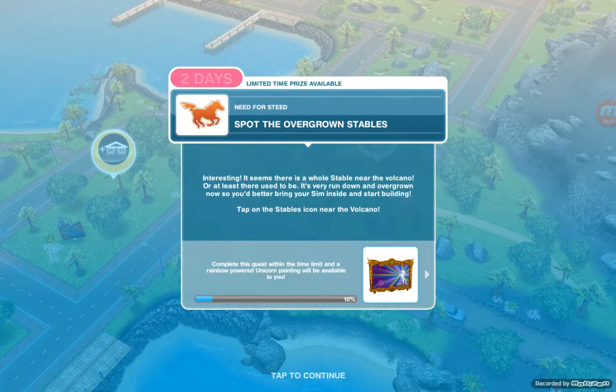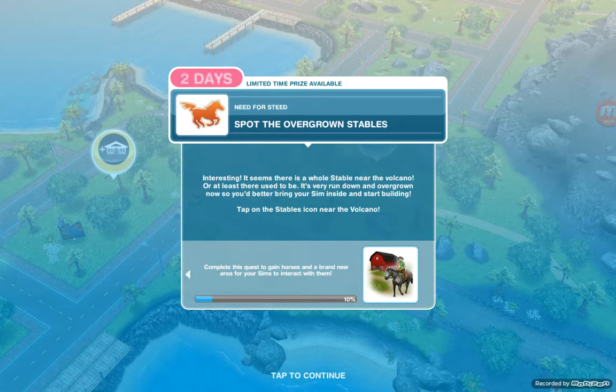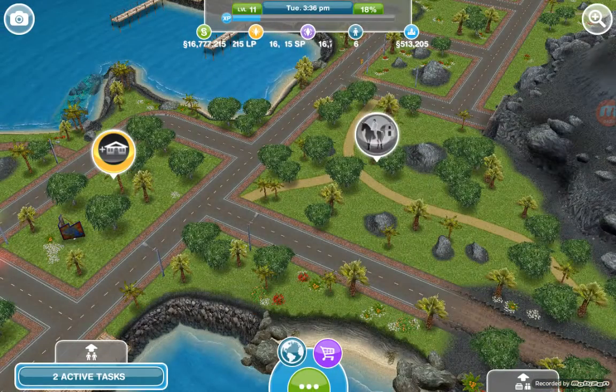Our next task is to spot the overgrown stables. It seems there is a whole stable near the volcano — or at least there used to be. It's very run down and overgrown now, so you'd better bring your sim inside and start building. Tap on the stables icon near the volcano.